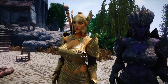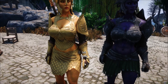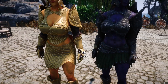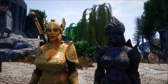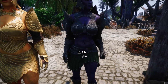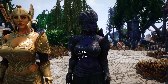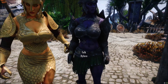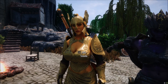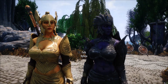Updates — this is what I'm here for. The updates are new textures for the Golden Saints and Dark Seducers from the BMP Skin Texture Pack. The Dark Seducers are using the Dark Elf Fantasy to make them look a bit more exotic, because they're meant to be immortal beings from out of the planes. The Golden Saints are using the High Elven Fantasy skin texture.